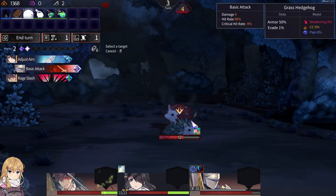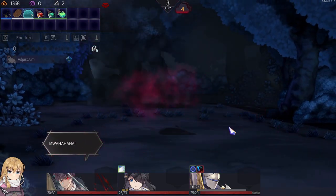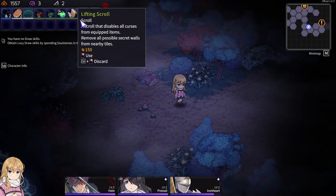Gonna end it hopefully — nope. That will. Cool. Lifting scroll: all curses remove, secret walls okay.